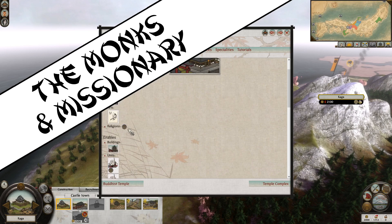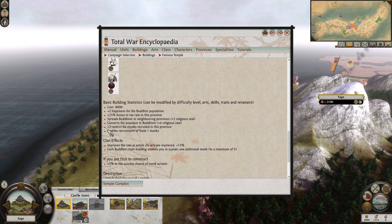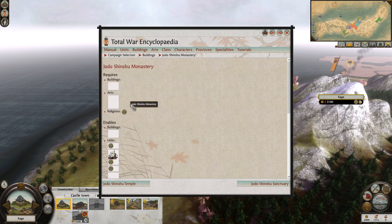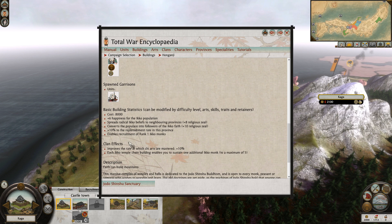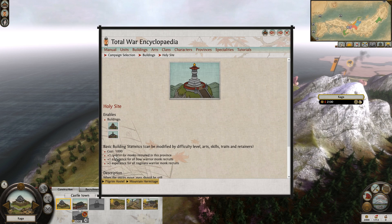On to the next agent type, the monk. All three versions are in essence the same and I shall cover them as such — I will point out discrepancies where necessary. Monks and missionaries, or M&Ms, are recruited from their respective religious building chain. Buddhist monks will gain plus 2 ranks upon recruitment from the fully upgraded Buddhist temple, the famous temple. The Ikko monks get no such bonus and the missionaries can get either plus 2 or plus 3 depending on which chain they take when building up their chapel. None of these are really worth the investment in the way of Chi. The Buddhist monks also get plus 1 rank upon recruitment from the holy site or plus 2 from the pilgrim hostel upgrade, which I do recommend getting.